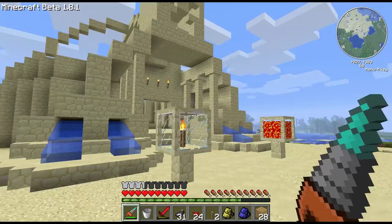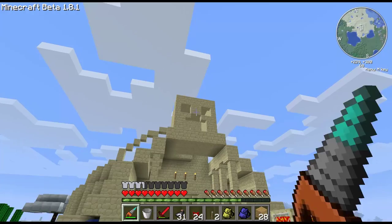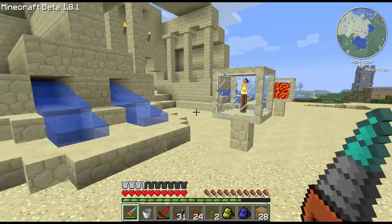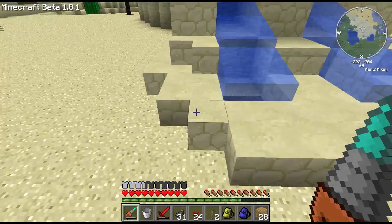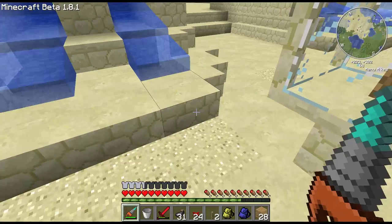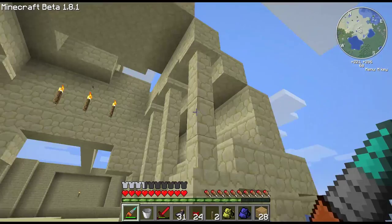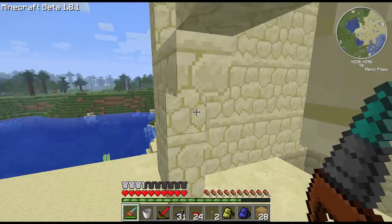My son was watching me do this and he said that kind of looks like a sphinx. So I was like, okay, I could see that. So I decided to put a creeper head up top there. I'm using a lot of the micro blocks from LRM's Red Power mod. Some of these you see are just pieces of blocks — one quarter or eighth blocks. I'm using a bunch of them in the accents, and I also used them for the creeper head so I can scale down and get the creeper head the way I want.